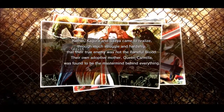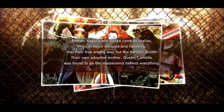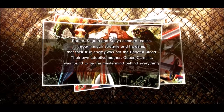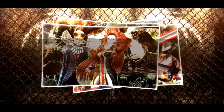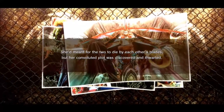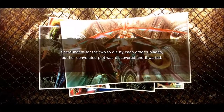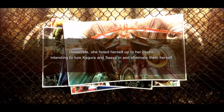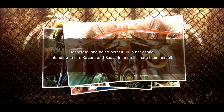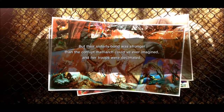They're going to struggle with their own Adopted Mother King. She meant the two to die by each other's blades, but her convoluted plot was discovered and thwarted. Desperate, she holed herself up in the castle, intending to lure Agura and Saiya in and eliminate them.